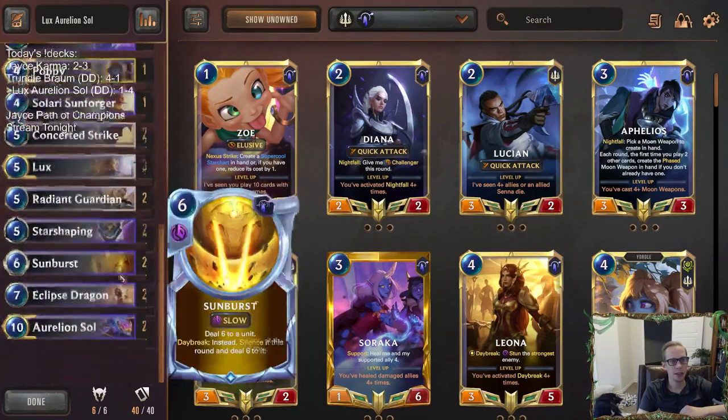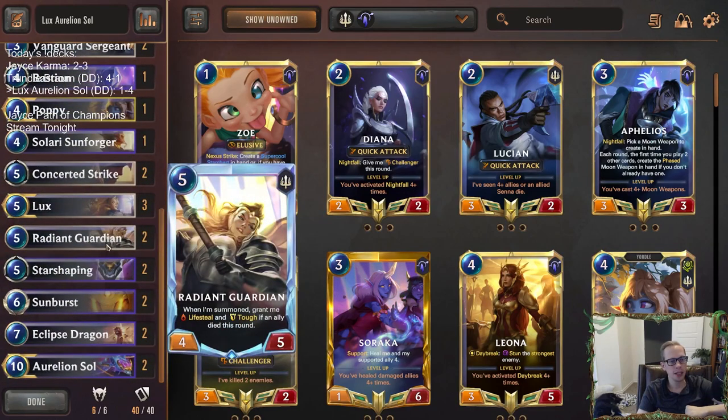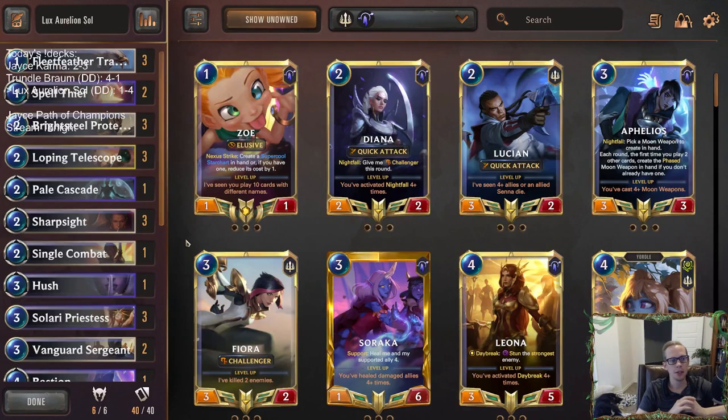Brightsteel Protector helps with blocking by giving barrier — maybe it's just better than Sunhawk especially since we're playing Tracker. So: take out Remembrance, take out Sunhawk, put in Spell Thief, Protector, and a third Solari Priestess. I think that would help us out quite a bit. We were really close to winning a lot of those games, but we just couldn't find spells and unfortunately drew all those Sunhawks in the late game. Not a poor deck — I could definitely see playing this again and going for one. That's going to be it for Lux Aurelian Sol — thanks for watching!